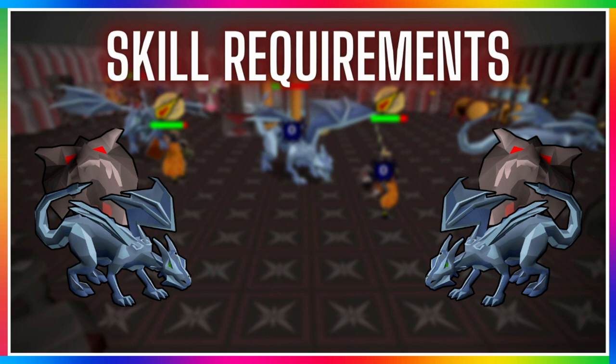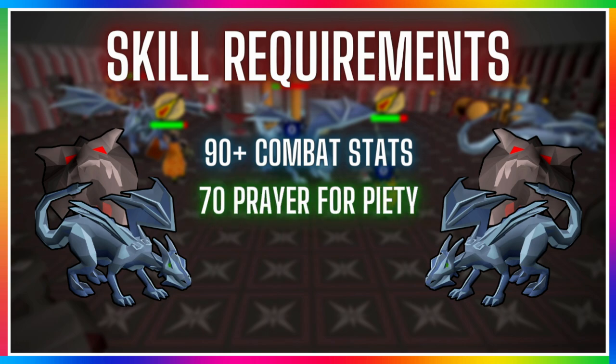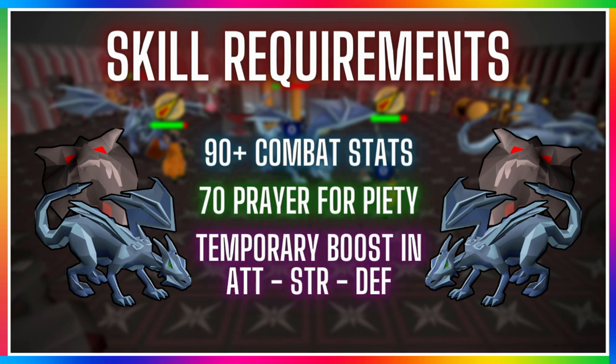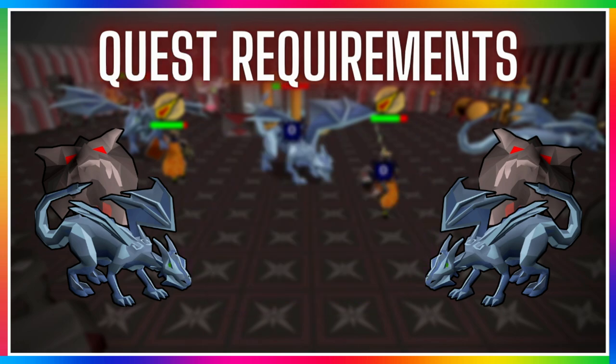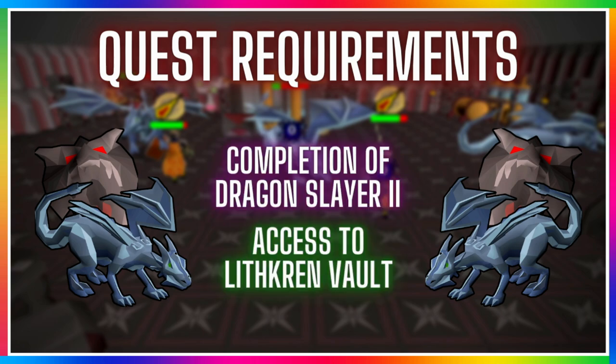There are some requirements to make this method efficient. For skill requirements you will need a minimum of 90 plus in your combat stats — it is a high requirement but you will need it to kill these dragons. Having a minimum of 37 prayer is really important so you can protect from magic, but 70 plus prayer is more recommended so you can use piety, giving a temporary 25% boost to defence, 23% to strength, and 20% to attack. The only quest requirement is completing Dragon Slayer 2 to have access to Lyfkarin vault.